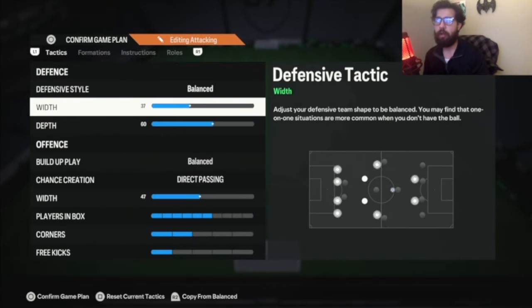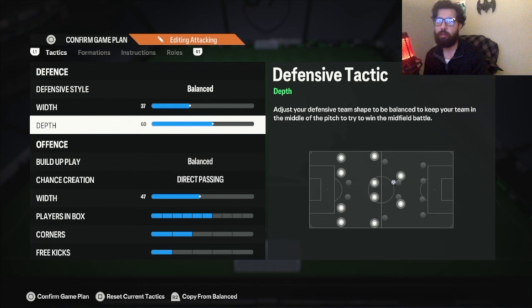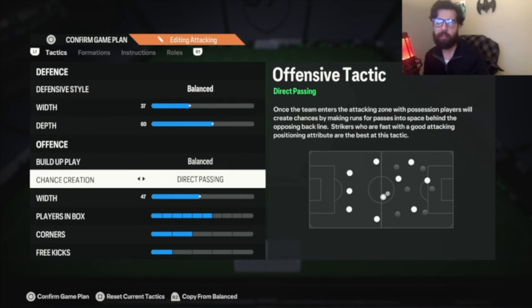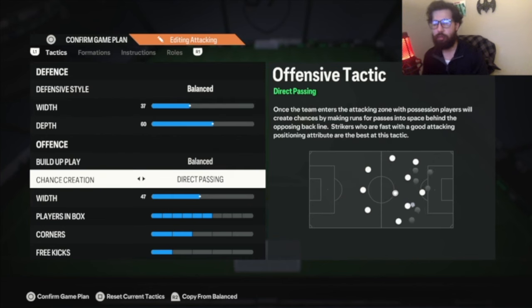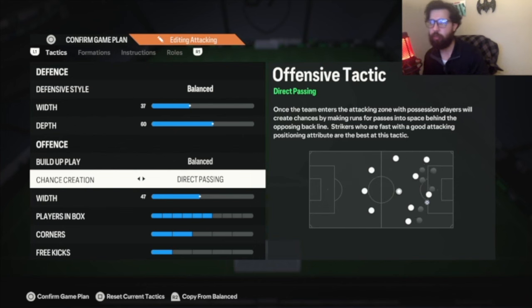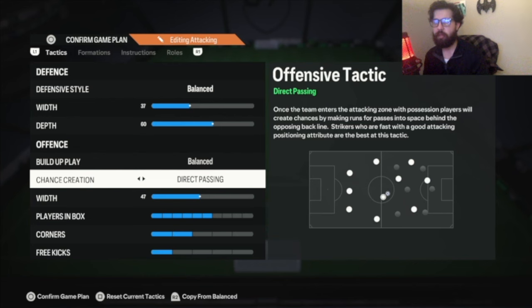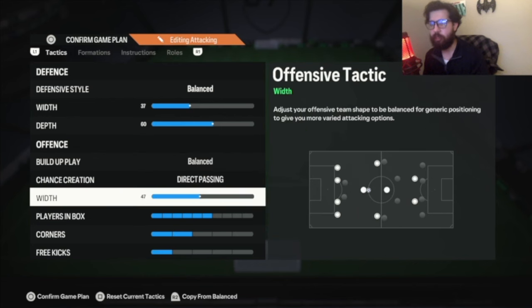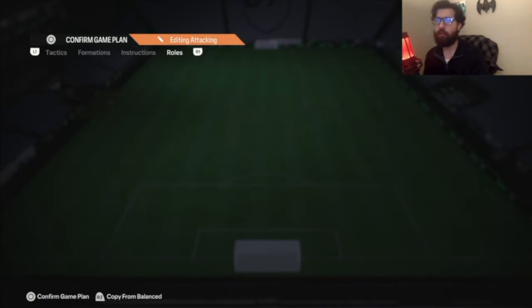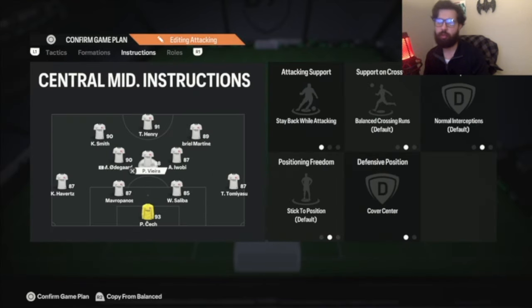We're going to stick with the 4-3-2-1 for now. Everything is the same: balance, 37 width, 60 depth old gen — new gen: 40 width, 63 depth. That's the sweet spot that's been working for me. The only ones that change a lot are more of the three-at-the-back or five-at-the-back formations. Balance direct passing with 47. Players in the box: 6 on this one. Corners: 2 and 1 — I want a little more attack on corners. I also defend this as a 4-4-2.